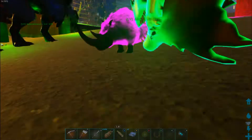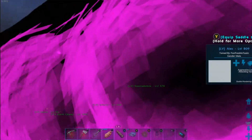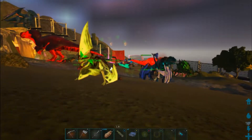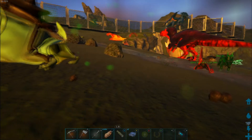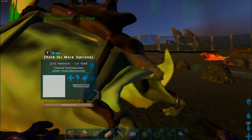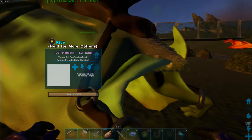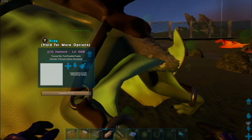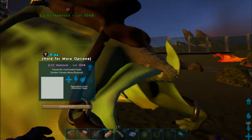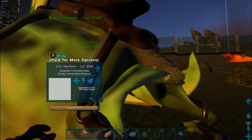If anyone knows what kind of saddle I need for an eternal woolly rhino, because they won't take the alpha rhino saddle and they won't take the regular rhino saddle, I don't know what I'm supposed to do with this situation. We're almost there — we're at 94%, you've got to be in labor.